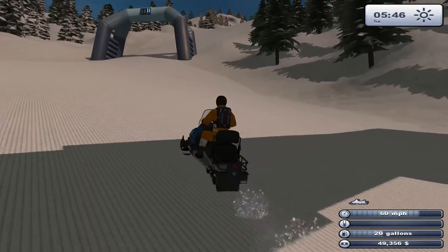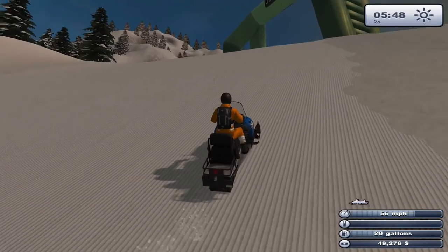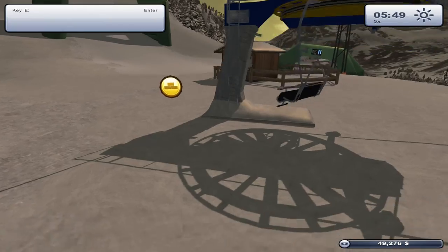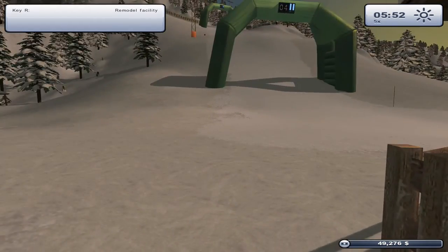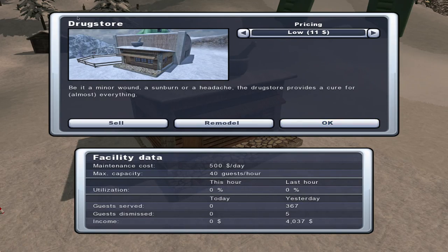We'll go check on our other station up the hill and also our upgrade buildings up here. So the ski lift — the Burr station again, just a repeat which is fine. The food stall brought in 2,184 dollars yesterday and it only cost us 150 dollars maintenance, so we'll keep the pricing as normal. We've got a drug store that brought in 4,037 dollars yesterday at 500 a day maintenance — so that's three and a half grand a day profit. We'll go up to normal pricing and see if we can really bring in some cash.